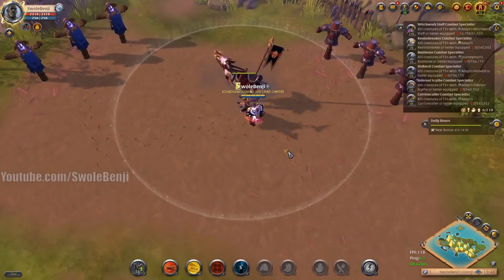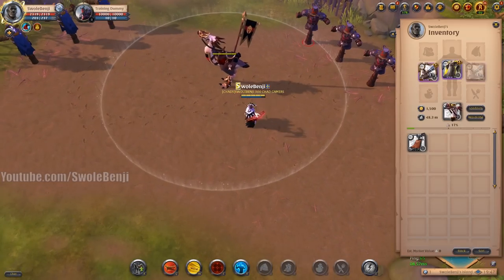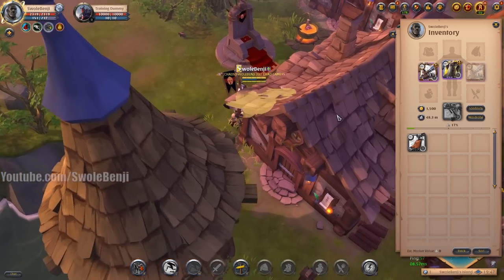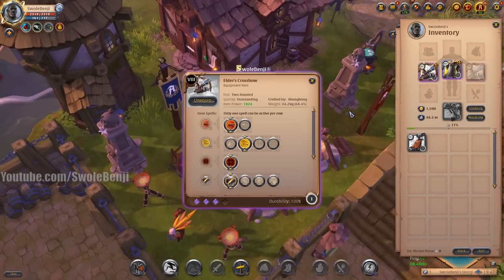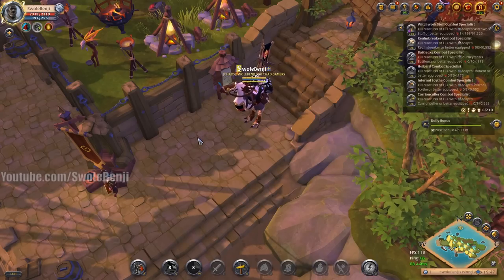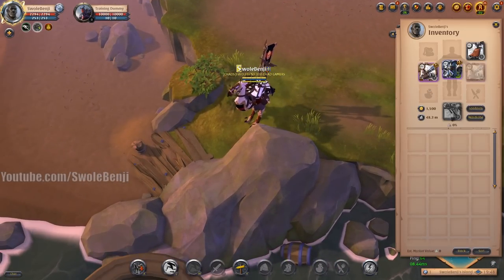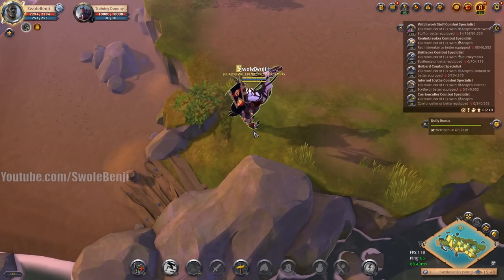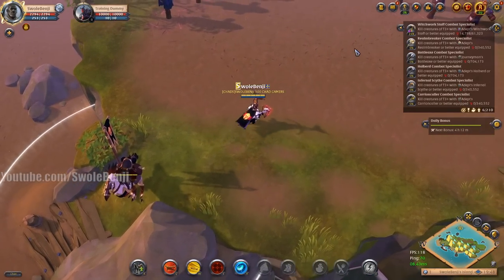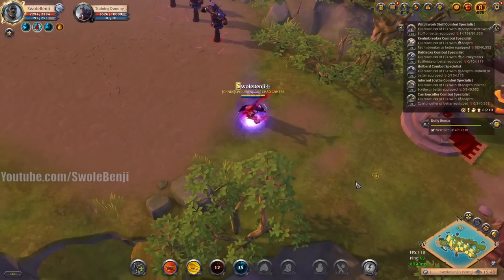I'm gonna tell you right now, the crossbow just got a hell of a lot more dangerous. Let me show you the regular speed of a crossbow snipe — look how long this takes normally. That's painful. But with Morgana Cape and 8.4 crossbow, it's going to be insanely fun. You can also combine Scholar Robes cast speed on top. All you have to do is run up to a player, pop armor, pop E, and boop — they're dead, they're dismounted, they're wounded. It's insane. I think I just figured out an insta-kill build.